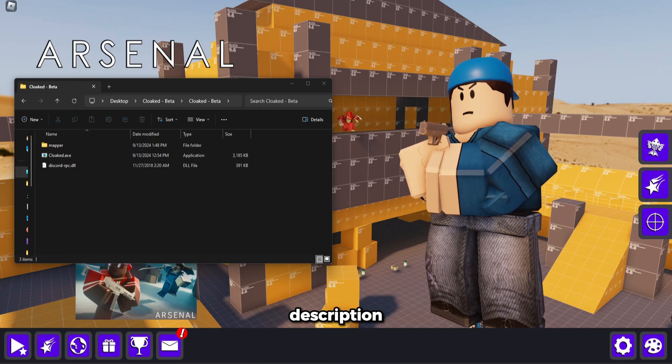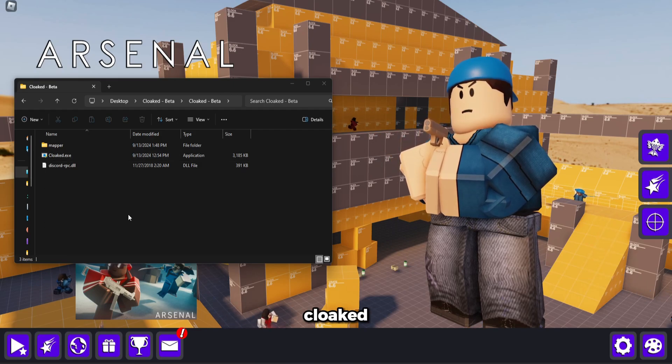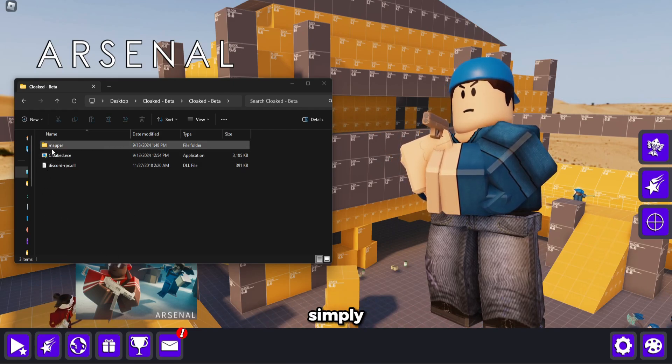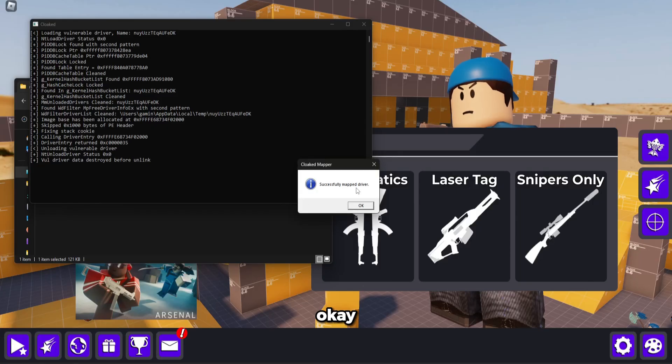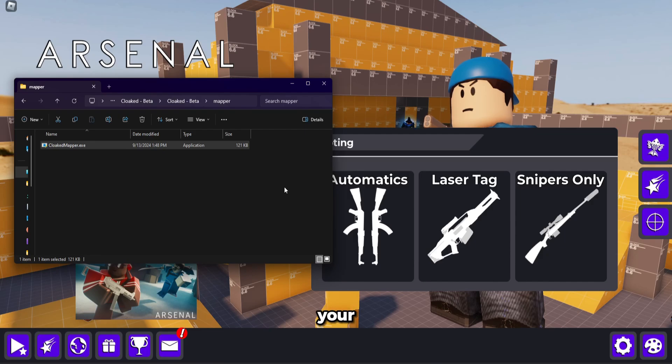To download the external, go to the first link in the description and download Cloaked. Once you have it downloaded, go to the mapper folder, open the Cloaked mapper — it'll ask you if you want to allow administrator permissions. Click yes and click OK, and it maps your driver.